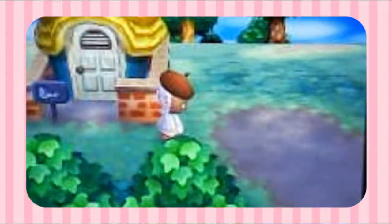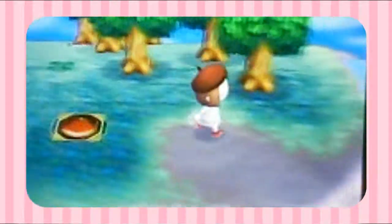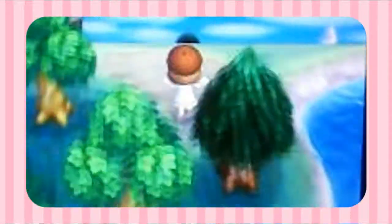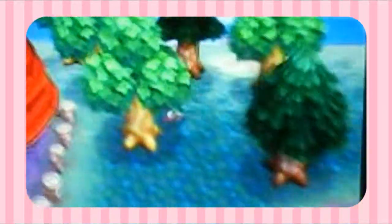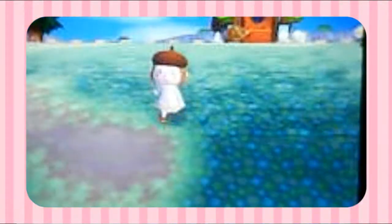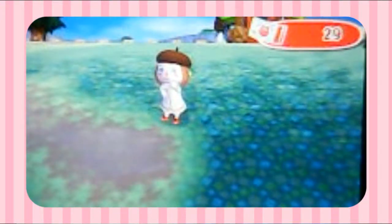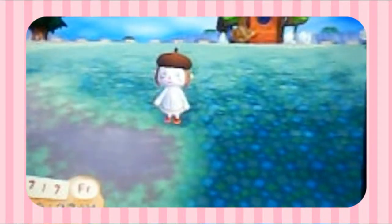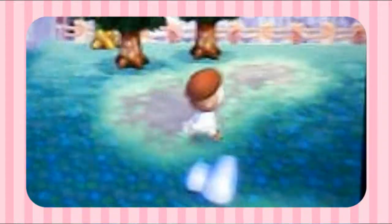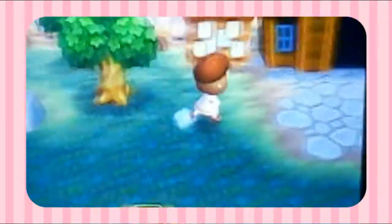Here's Stitches — he lives right here. This is Puddles' house, this is Goldie's house. They all just moved in next to each other, which was kind of weird — I didn't plan that at all. This town is very bare because I just started it a few days ago. I started on June 30th, 2017, so it's only been a few days. Here's Tank's house — he's definitely not staying; I don't really like him.